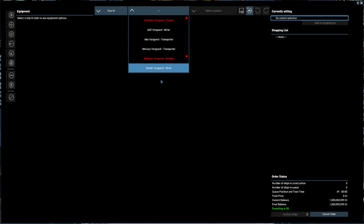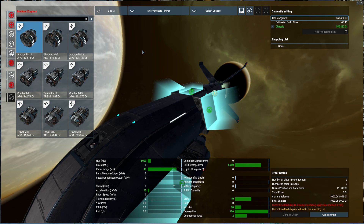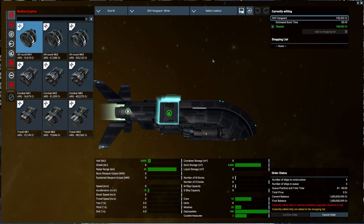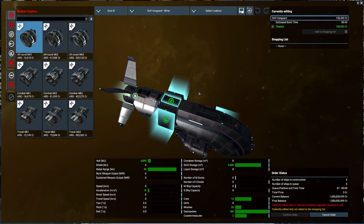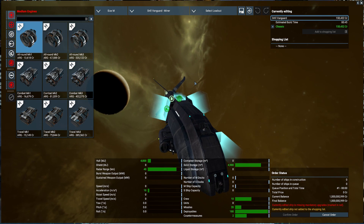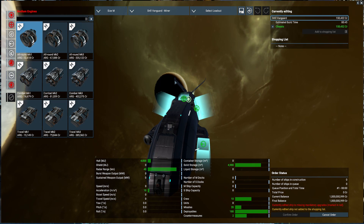So I went for a medium-sized Drill Vanguard miner. This isn't about which is the best miner or what's the best gear for a miner — this is just how to set up your miner.